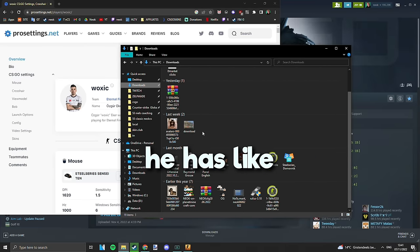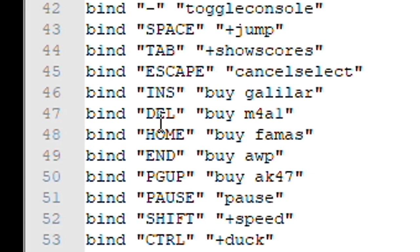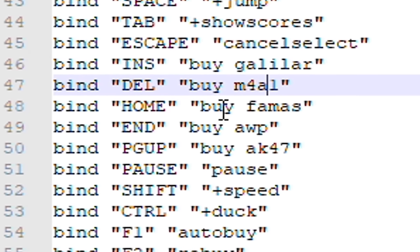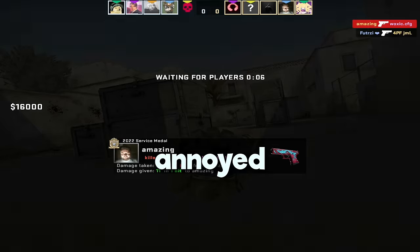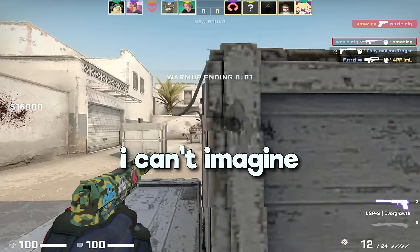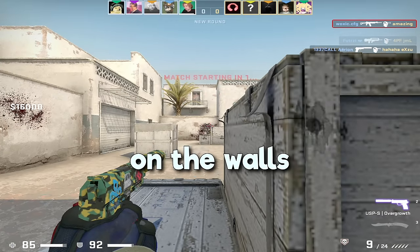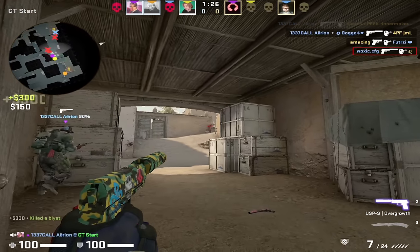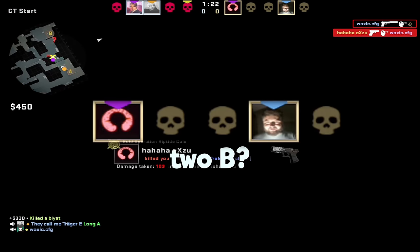I gotta check something — this surely isn't correct. There's no way. Oh, he has all this default config. Why does he have like delete as the buy bind and 4A1? I'm actually getting annoyed by this blood thing and I just can't get rid of it. I can't imagine any pro not having a bind to clear blood on the walls. 2B, 2B, bro — what?